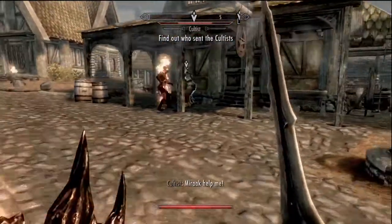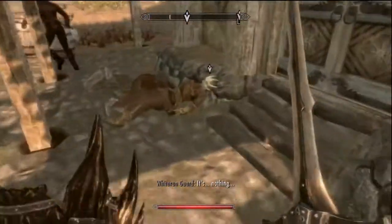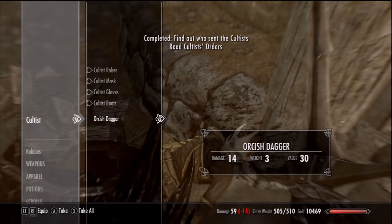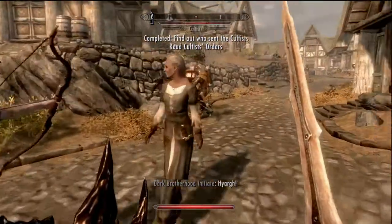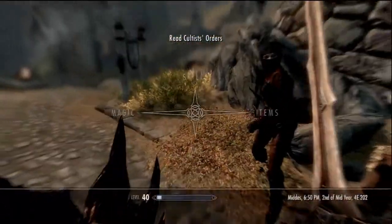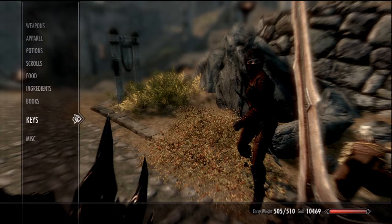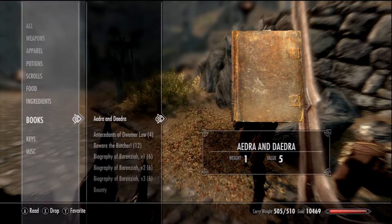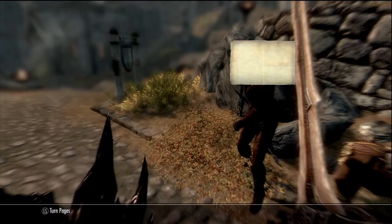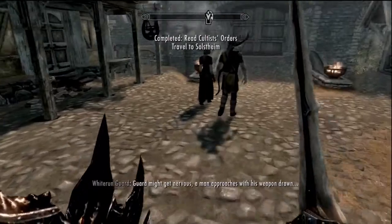So I'm going to stand back and just watch them get murdered by my assassin, because I am part of the Dark Brotherhood. I don't know if that's cool to you guys or not, but I think it's pretty cool. So he's dead — you take the orders, find out who sent the Cultists. After the Cultist is dead, you go read the letter. So you read the Cultist's orders and it tells you to travel to Solstheim.